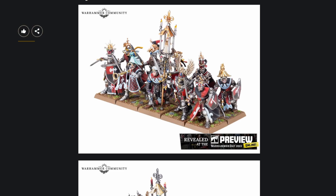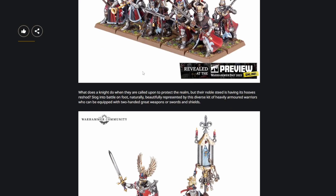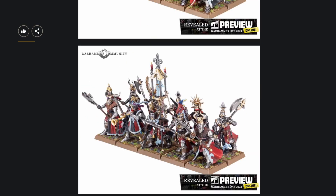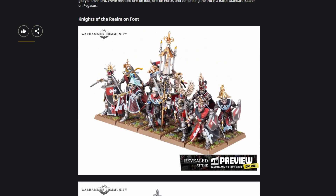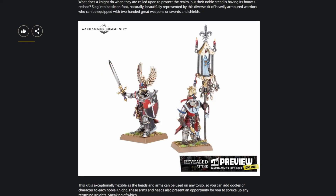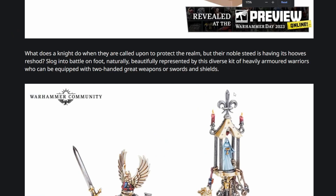They are quite a bit more detailed and nuanced than the older helmets, which look pretty simple — just like a can with some slits in it. Whereas the new helmets have more curves, bolts, and visors that open up so you can see the face. Their ability to sculpt intricate details has gotten a lot better over the past decade. They can have an optional build of great weapons or sword and shield, which is really nice. I bet the sprue is going to be packed. Here's a callout of the champion and the banner bearer.